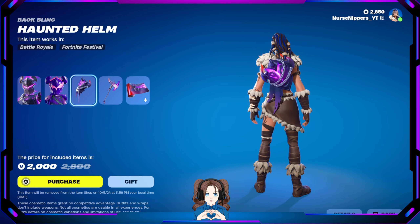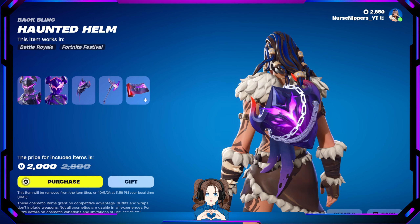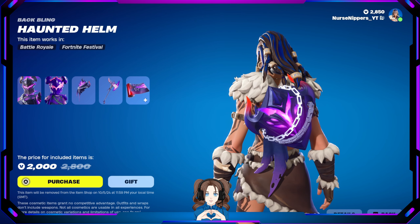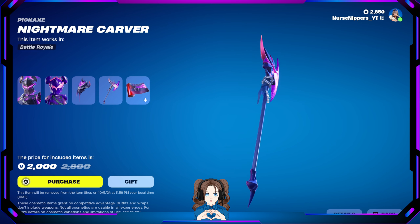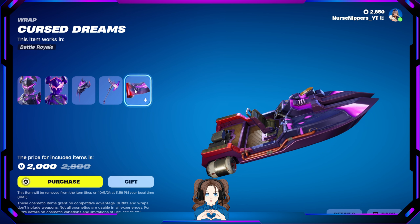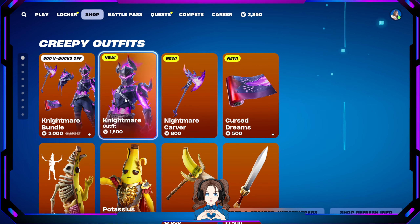We also have the Haunted Helm Back Bling — look at it, very cool. People could probably see you across the map in this skin, but it's still cool. The Nightmare Carb Pickaxe with chains everywhere, and then the Cursed Dreams Wrap — it's reactive and animated. Very, very nice. We can get the things separately.